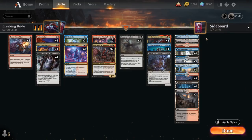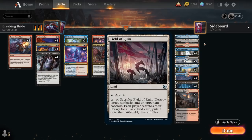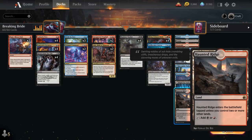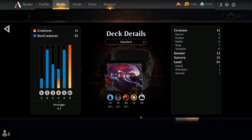The mana base doesn't have any fancy creature lands since we need all the mana fixing we can get. We have one of each basic land to search up with Environmental Sciences, plus a way to search a basic if the opponent has Field of Ruin. We run 3 of each dual land: Shipwreck Marsh, Stormcarved Coast, and Haunted Ridge, plus 4 of each pathway in our colors — black-red, blue-red, and blue-black. Now let's jump into some games.